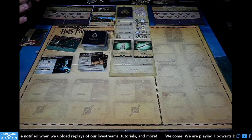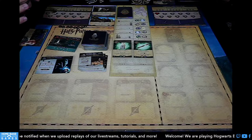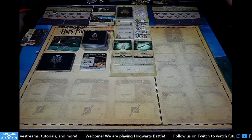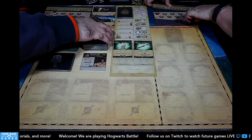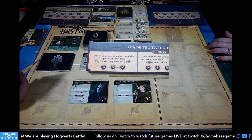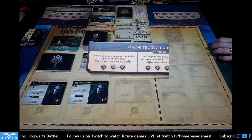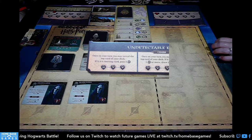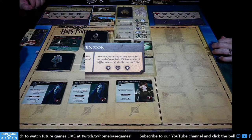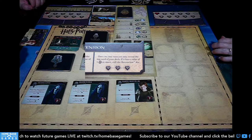If you have any questions as we go through this, let us know in chat. Gold Leader is playing the same combination as last game — music, the hover charm, and flying lessons. I decided to switch things up — I'm using the Undetectable Extension charm. At health seven, the effect is: once on your turn, reveal the top card of your deck; if it's a starting card, gain two influence. At the middle level: if the top card has a value of one or more, draw that card. At the bottom: reveal the top card; if value one or more, roll the Ravenclaw die.